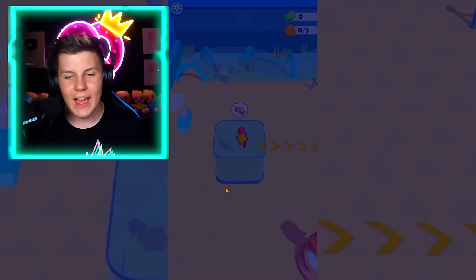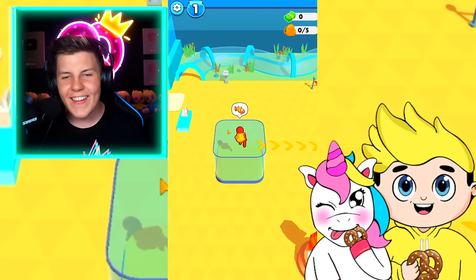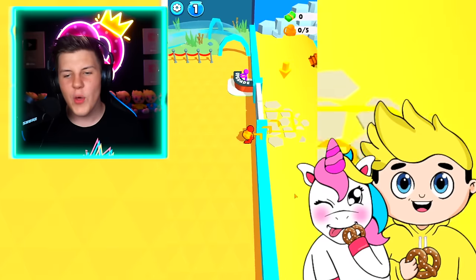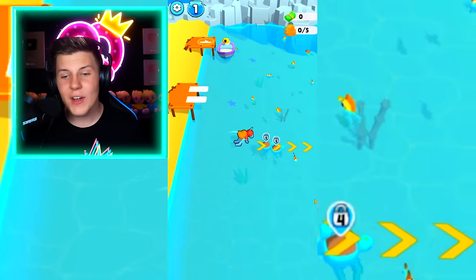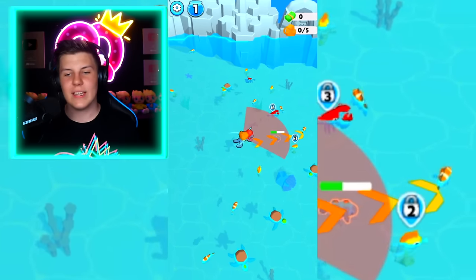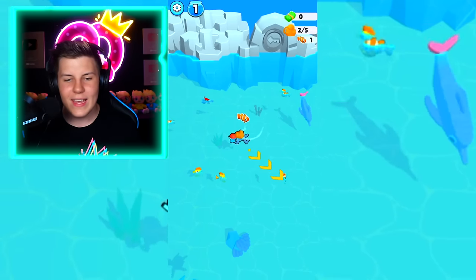We want to start by heading over here and buying an aquarium. We got a clownfish — that's so cute, it's like Nemo. Then we want to head all the way over here outside. Do we want to go get this clownfish from in the water? Okay, that's really cool. Let's go ahead and get that clownfish right there.